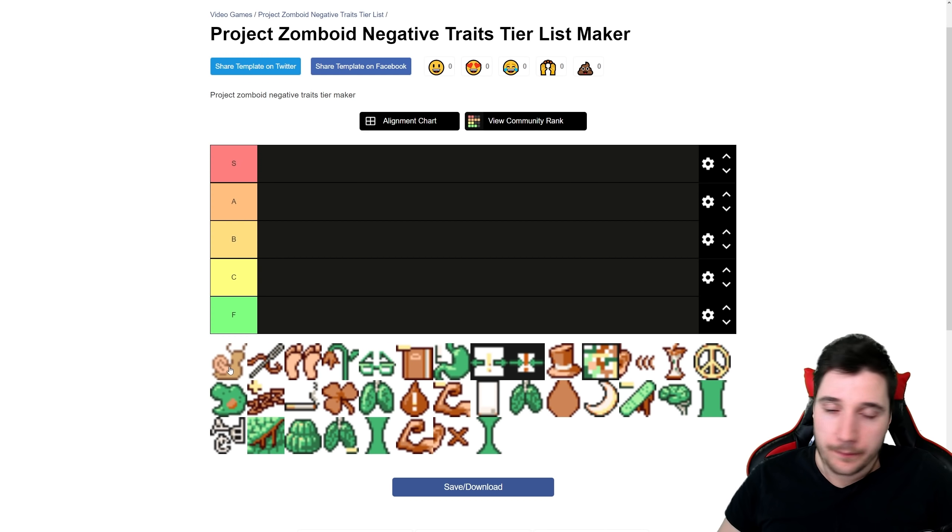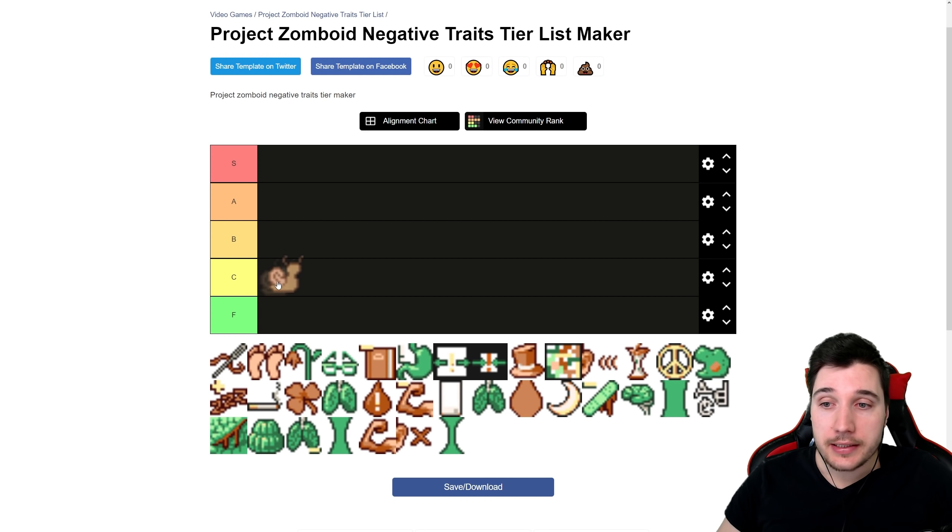This is all sorted by points — how many points you get for each negative trait. We start with Sunday Driver, which gives you one point. I call this a trap point. Sometimes you'll be driving through a big horde, and with Sunday Driver you can only go so fast. You'll get stopped, jumped, and eaten. It's a trap trait. If you really need that one point, sure, we'll put it in C tier.